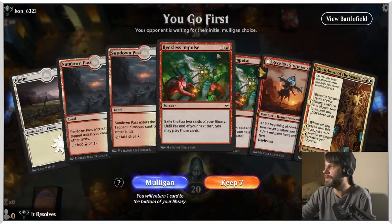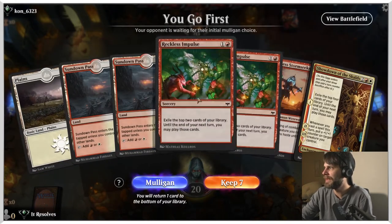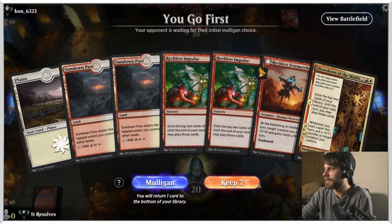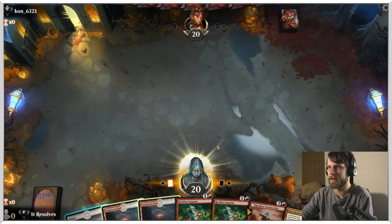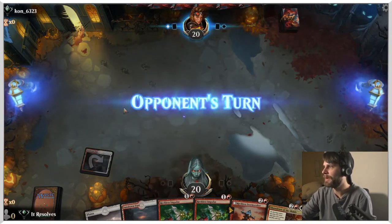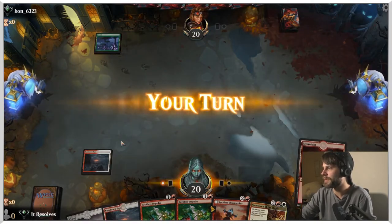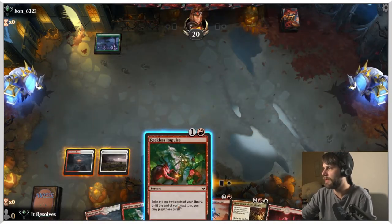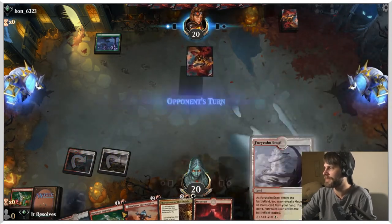Here we are for our second game. This is a bit of an odd one — we've got the Stormseeker, but these don't do a ton for us in the early turns of the game. But let's give it a shot; I want to see how this deck performs in those kinds of scenarios. We can go ahead and throw a Sundown Pass out early. We've got the lands we can drop this turn. Let's try it and see what happens — this may not go well, but that's fine.